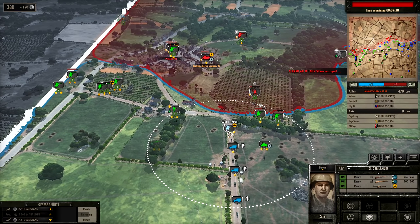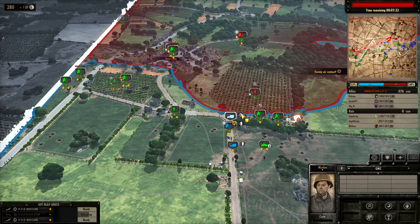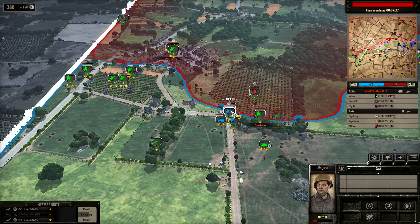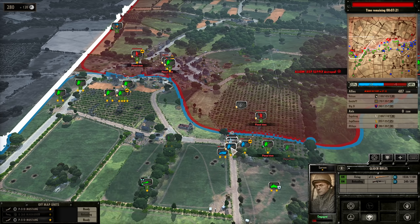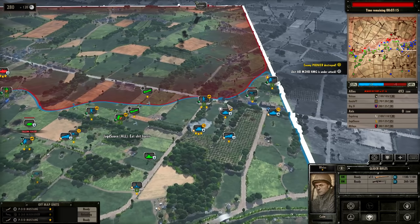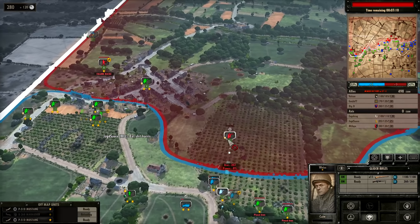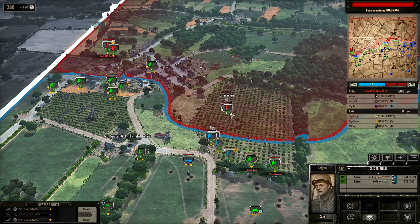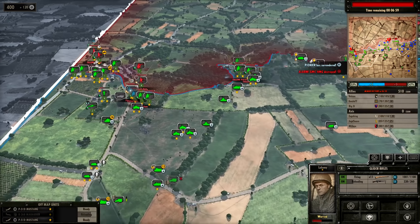I want to just unload these guys early and use the .50 cal as fire support. I'll have one of the Glider Rifles help out with these Pioneers. Is that going to unload all of my Glider Rifles? It is — that's not good. At least with the .50 cal support we're doing okay. Farish just got bombed to death. There goes the Focke-Wulf. Hoping we can pin down this infantry before it kills our CGMC. The artillery blew that up — that's harsh.